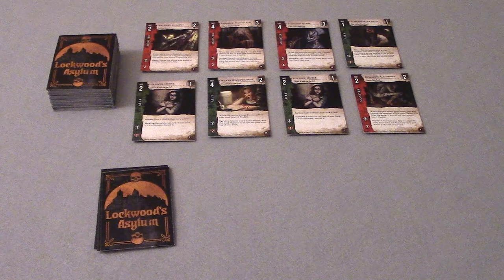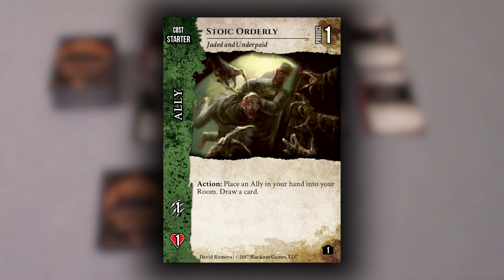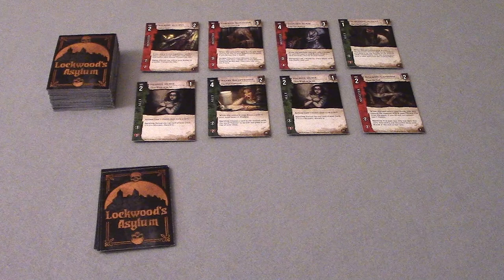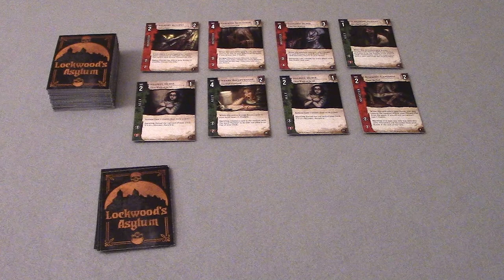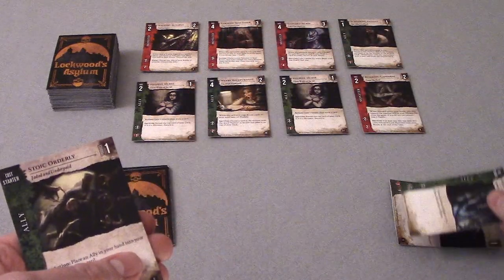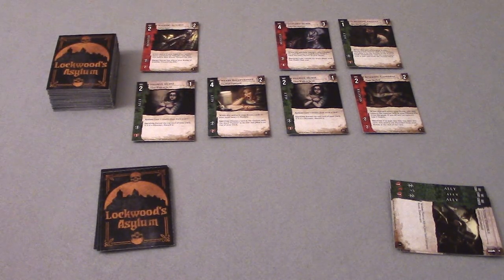Next is the Action Phase. The Frightened Patient doesn't have any actions listed in its game text, but the player could use the Stoic Orderly to place another ally from their hand into their room. For now, the player chooses not to play any actions. After the Action Phase comes the Purchase Phase, where the player can discard cards from their hand to purchase cards from the Asylum. Purchased allies go directly into the player's room, while purchased monsters go into the room of the player on their left. The player discards their entire hand with a combined purchase total of 4 to purchase the Enraged Skin Taker card. Since it's a monster, the Enraged Skin Taker is placed in the room of the player to their left.